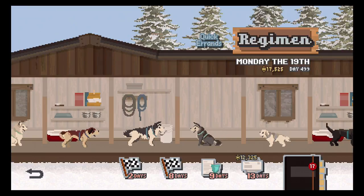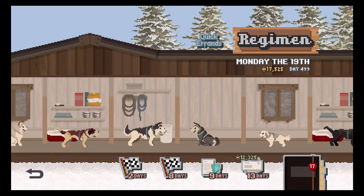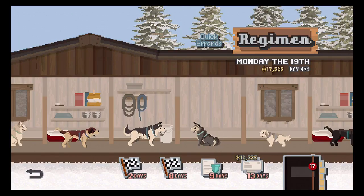Every month you have to pay your league expenses. As you can see at the bottom, it tells you that in 13 days I'm gonna owe $12,325. Yes, I have two races between now and then, but I don't know how much they're gonna pay and I don't know whether I'll win them. I've gotten first place on most races, and second on a few when I ran out of food.